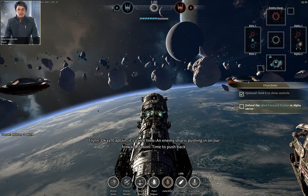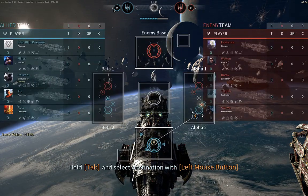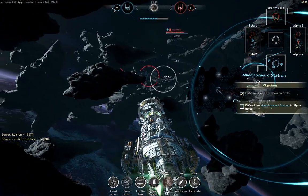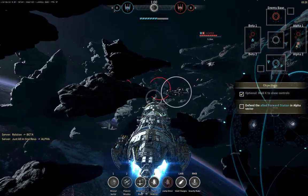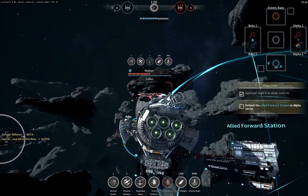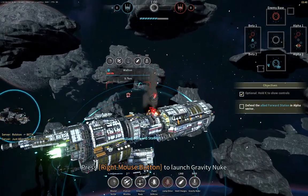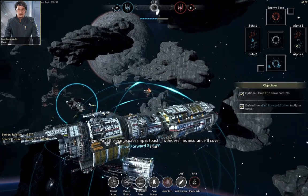Okay captain, it's game time. An enemy ship is pushing in on our forward station — time to push back. Bring up your tactical map and select a jump point I've marked in that sector. Alright, so that's it there. There's our gatecrasher — take it down before it can capture the forward station. Open fire. A gravity nuke is the Pioneer's secondary weapon. It detonates at the range of your target and delivers heavy damage to anything in the area. The giant spaceship is toast — I wonder if his insurance will cover that.